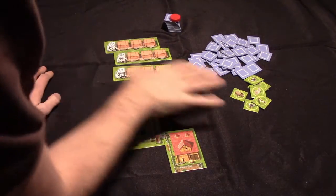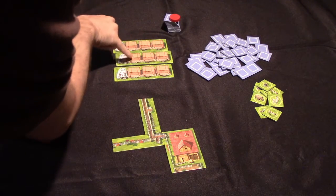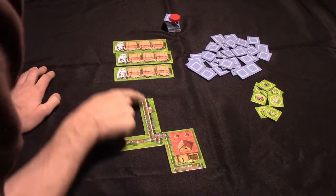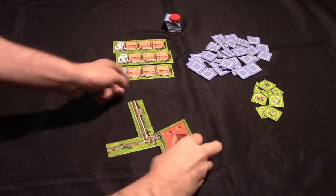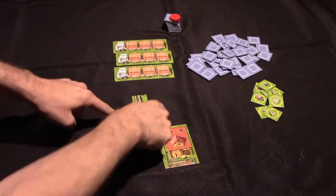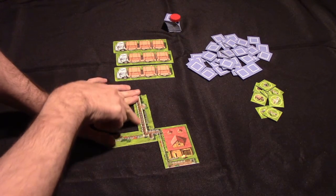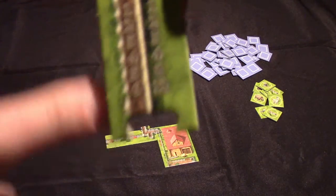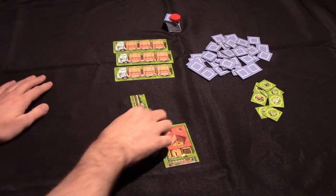This is what a three-player setup of Zoo Loretto Jr. looks like. There's a truck for each player which holds three cargo spaces, and the game plays up to five players. Each player also gets one of these barns, which has spaces for three animal paddocks, a barn area, and a scoring track that tells you how many points you'll get at the end of the game for collecting sets of animals.